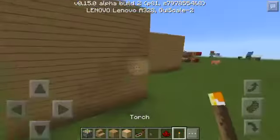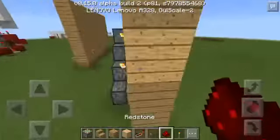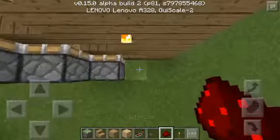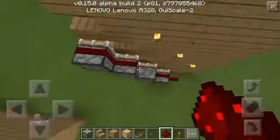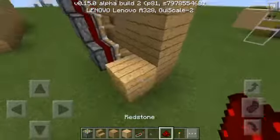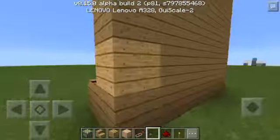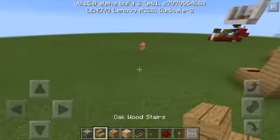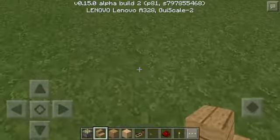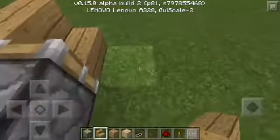Look, you can't even see it. You need to put a couple of torches down and put redstone on top of each sticky piston block — redstone on top of each one. You see that? This is how it works — sticky piston, oak wood stairs, put this block next to it.